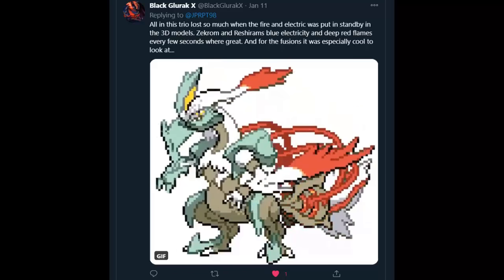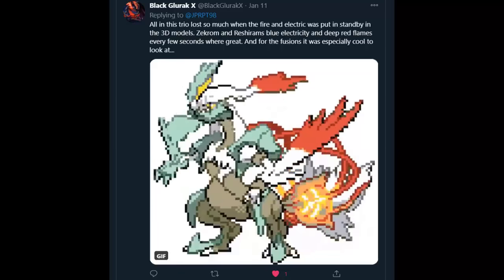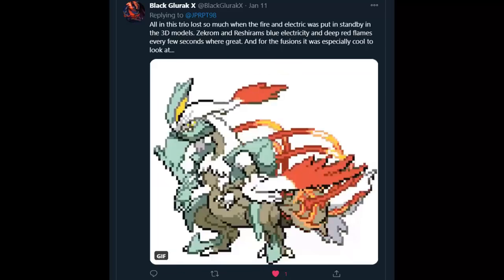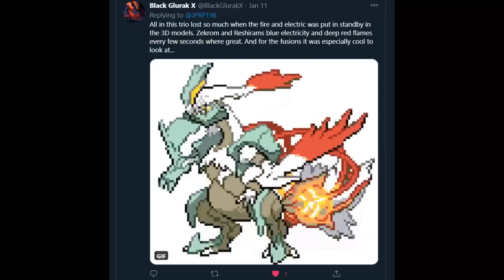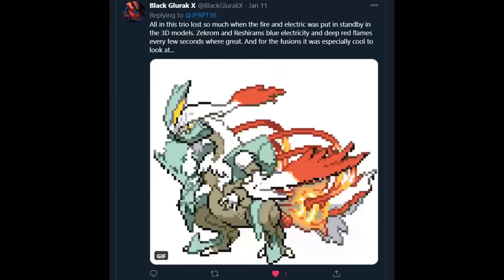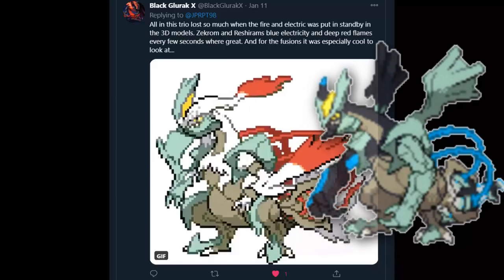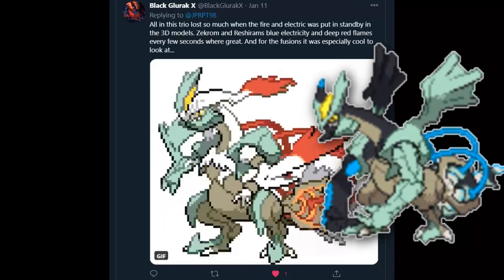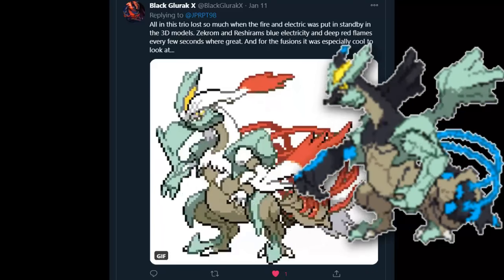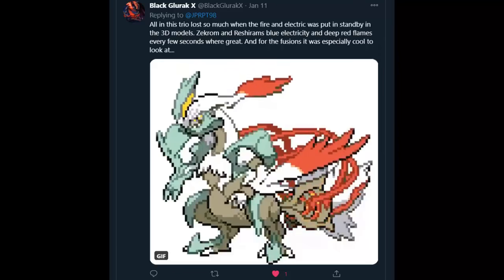BlackGlurocX sent in White Kyurem, but added that the whole trio of them looked cool in Gen 5, especially with Zekrom and Reshiram's fire and electric effects, which were sadly taken away in the 3D models. Those blue and red glows that would pop up on Zekrom and Reshiram were sick - I miss those a lot. And plus, look how complex this sprite is, and Black Kyurem too. Someone had to draw and animate dozens of frames of this - couldn't have been easy. This is definitely one of the more complex Pokemon designs. This is like the granddaddy of sprites that went hard.